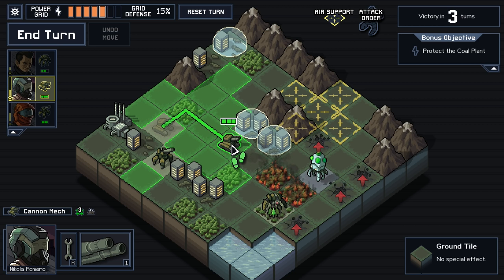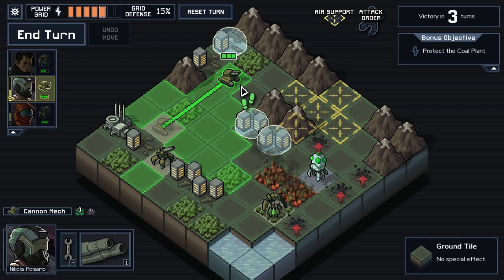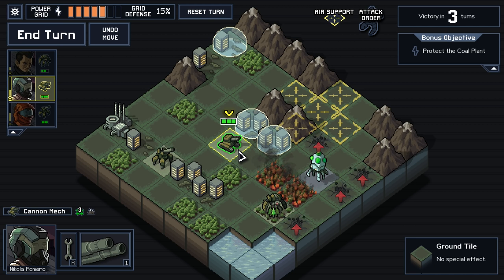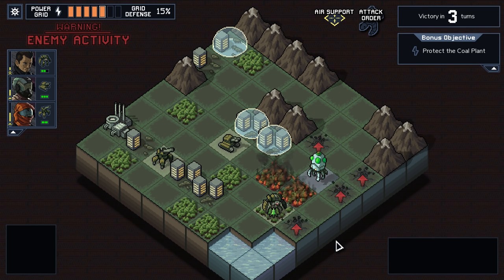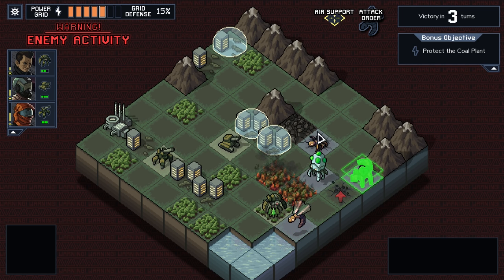I think we want to come in closer here because we want to be able to defend these if they go around this side. I mean, it depends where the airstrike is, and it's going to move every time. I'm going to come here for now and just leave it at that. It's cool how it can take out mountain ranges and stuff like that too.